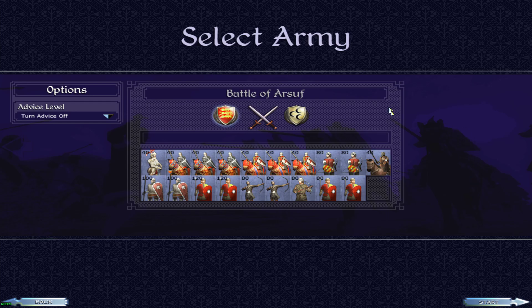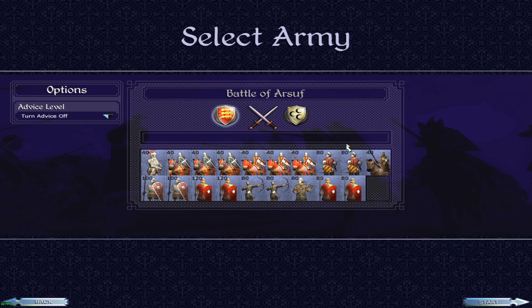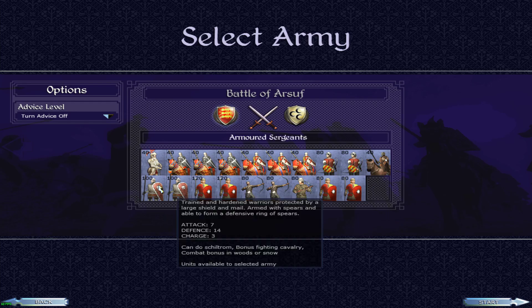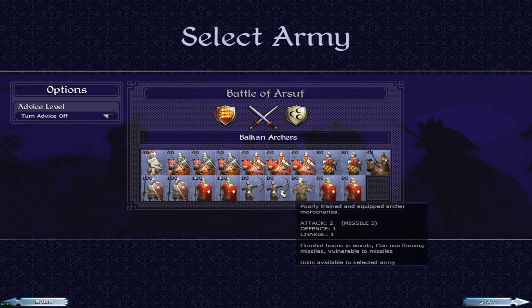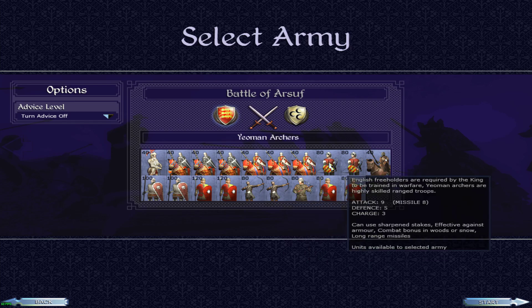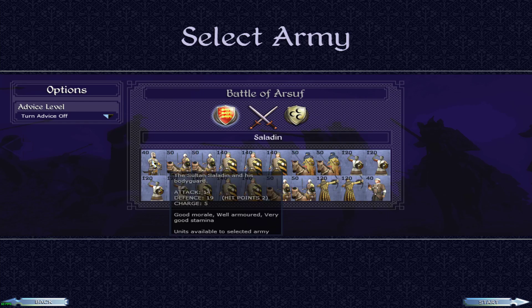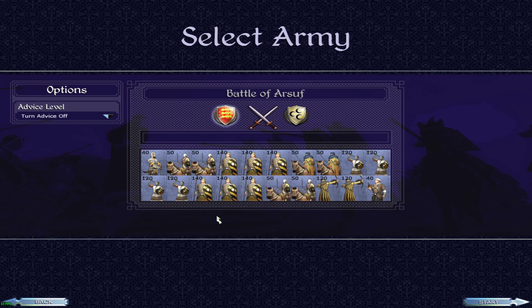Let's take a look at our forces. We have a lot of heavy cavalry, some mercenary cavalry, quite a few units of spearmen, some mercenary missile troops, and some human archers. And Egypt, controlled by Saladin, has quite a bit of cavalry too, quite a bit of missile infantry, and quite a few spare units.